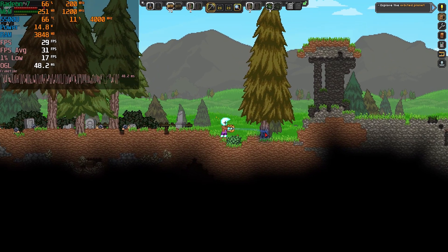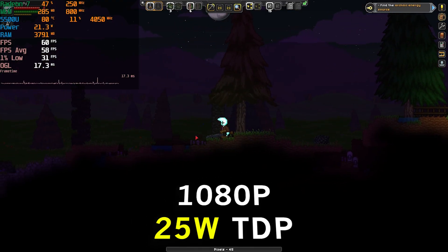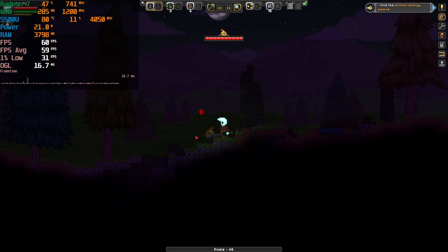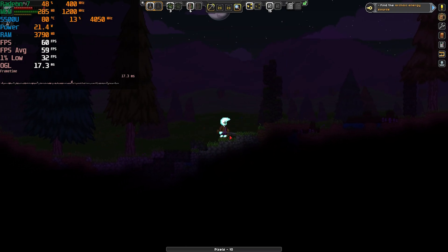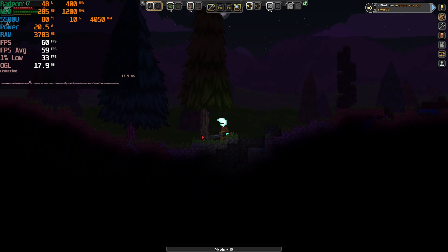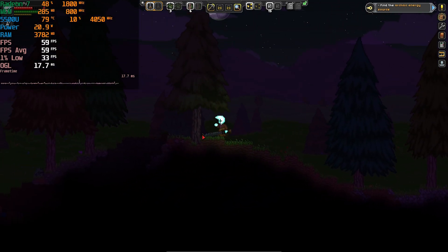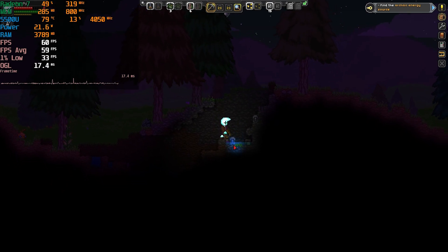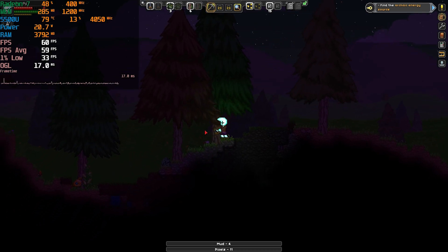I checked the drivers to make sure I was on the latest ones, and switching over to the 25W TDP actually ended up boosting performance to at least a decent level — we're now pretty much at a 60 FPS average with 1% lows in the 30s. So it's a far better experience, but we had to raise the TDP all the way up to 25 watts. It's not fully utilizing 25 watts — more around 20 to 23 — but still the performance is just pretty bad for a 2D adventure game.